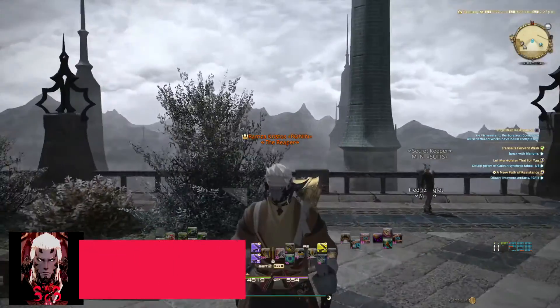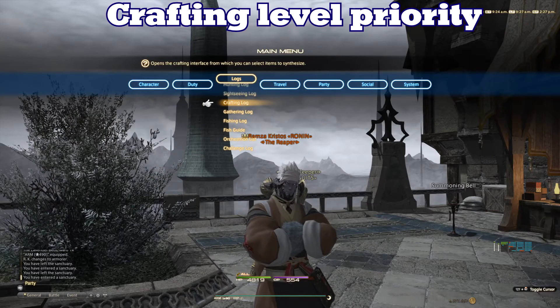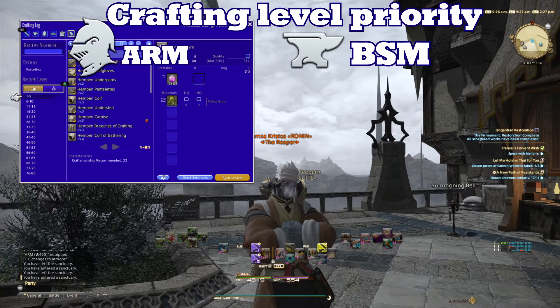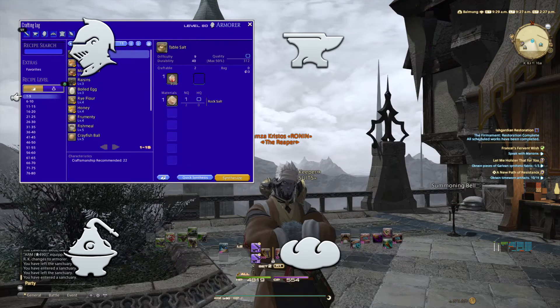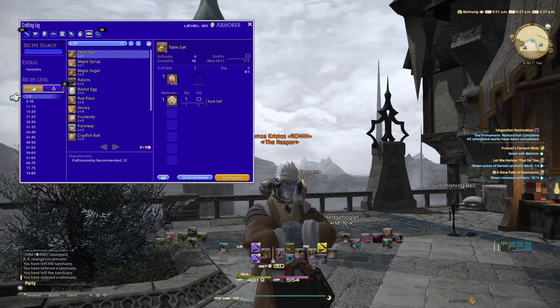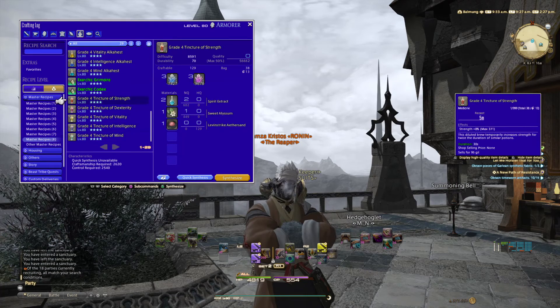This leads us to the crafting portion of the video. The most important crafting professions you can have would be armorer, blacksmith, alchemist, and culinary. Let's start with alchemist and culinary — why should you have these at level 80? Alchemists as well as culinaries have the ability to craft grade four tinctures.